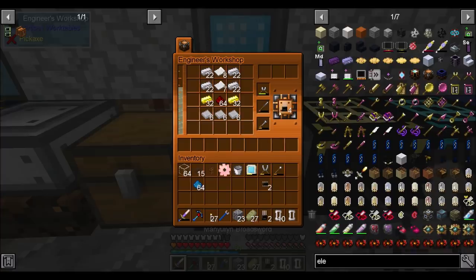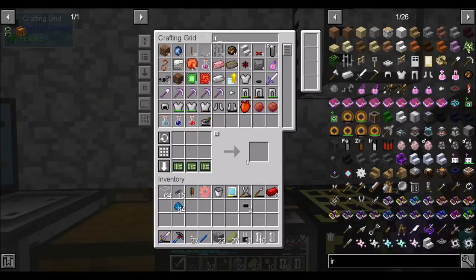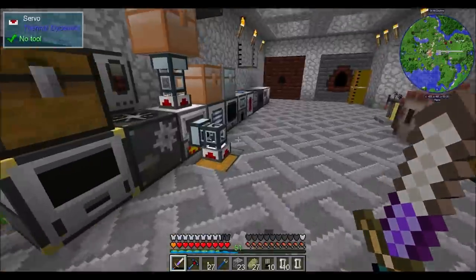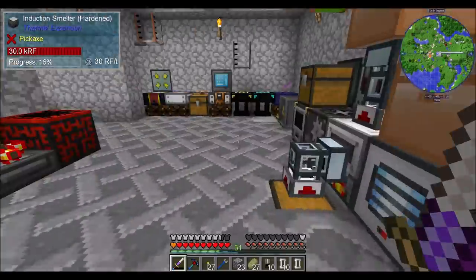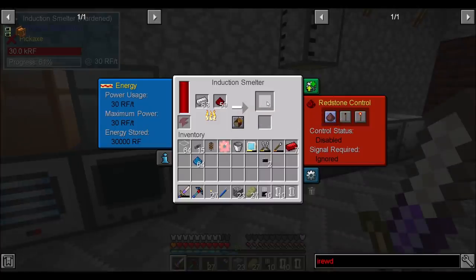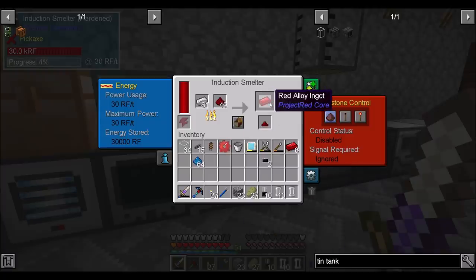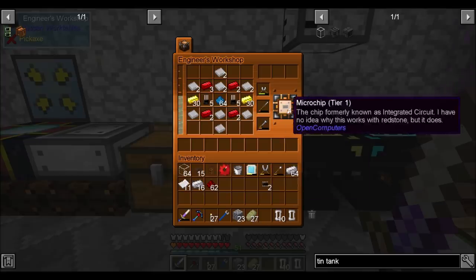Just throw a bunch of glue in there. I've been using a lot of these, to be fair. Red alloy ingots — back to needing more of those. That's probably a contributing factor to my lack of redstone. The hardened glass was for a tank I was making downstairs — I went with tin. I think the last episode I said I was going to go with iron, but then I just said eh. Tin does 64 buckets, which should be enough — 64 buckets is quite a lot, actually.